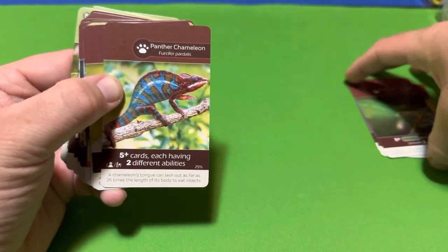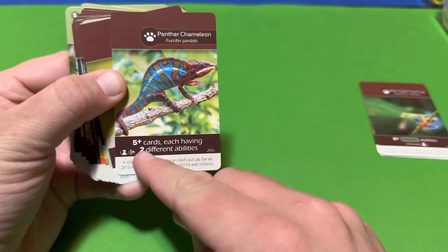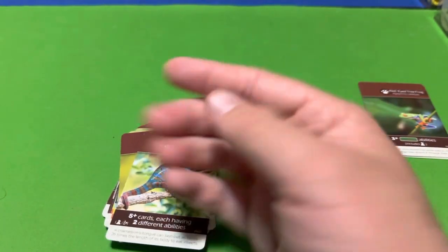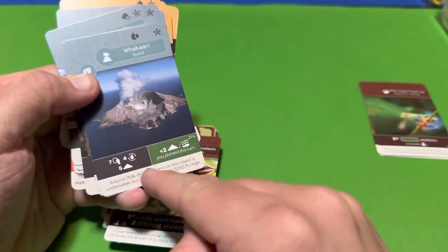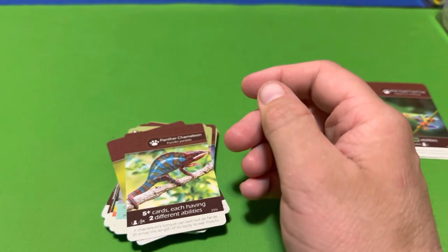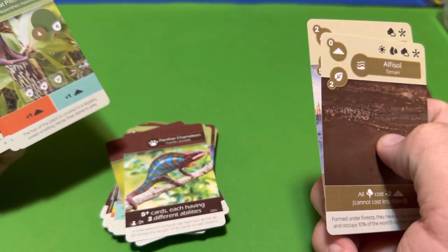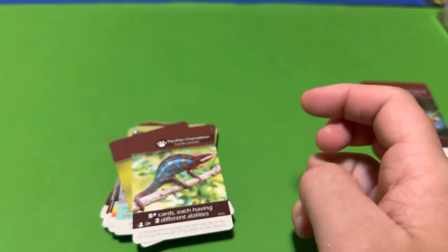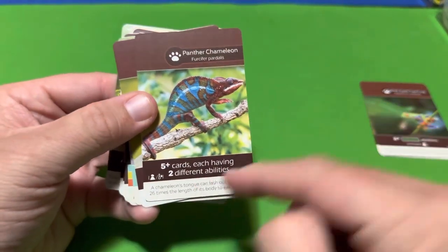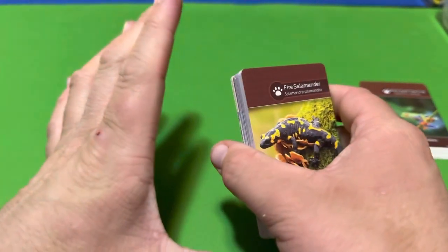Now we have the Panther Chameleon. For this one, you have to have five or more cards each having two different abilities. This can include your island and climate card. For instance, here's an island that has two different abilities — that would help meet the qualifications. The Great Pitcher Plant also has two abilities on it, so it would help meet the qualifications. You just need to have at least five such cards to appease the Panther Chameleon.